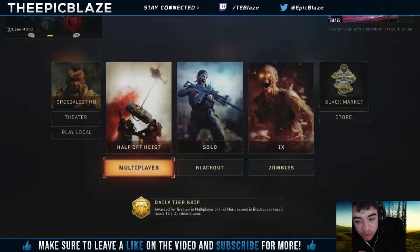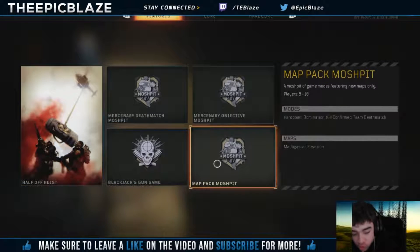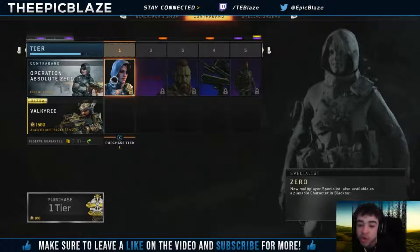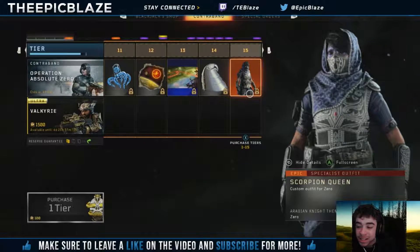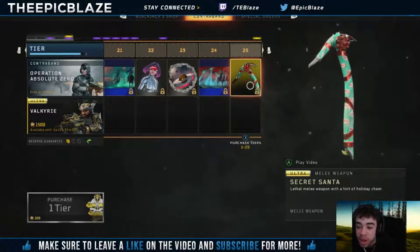Let's get started. We can already see what's new: half off, the Heist map pack mosh pit which means two new maps, the whole Black Market system which involves Zero the new specialist, Kilobyte which means new camos, and the new KN57 the Ice Pick.